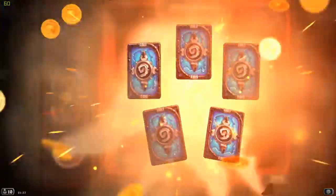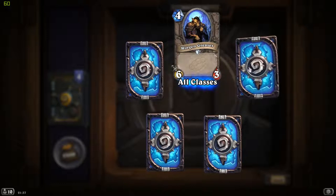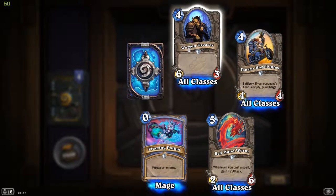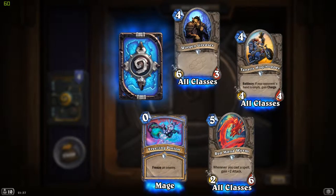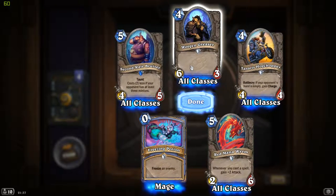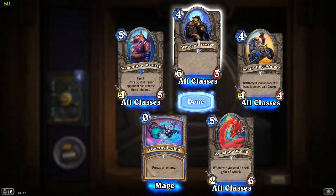Worgen Greaser: 6/3 for 4 mana cost. I don't see this seeing too much play, honestly - its mana cost is too high for the health and it's really quite easy to get rid of. Every single class has commonly used methods of getting rid of the Worgen Greaser.